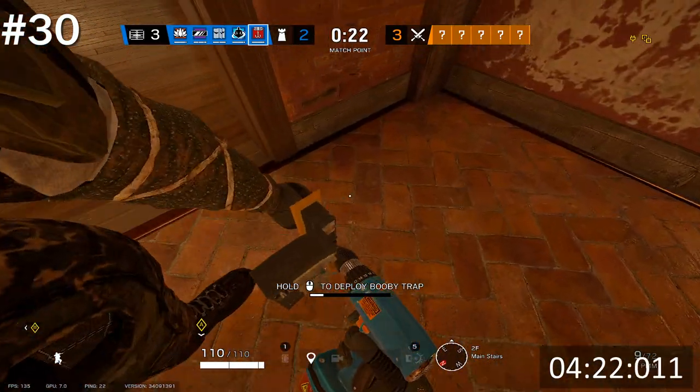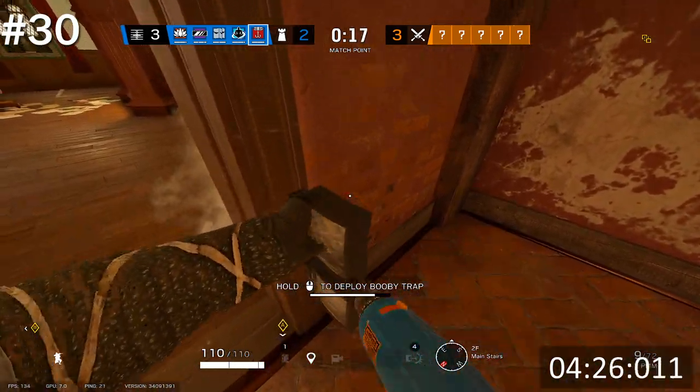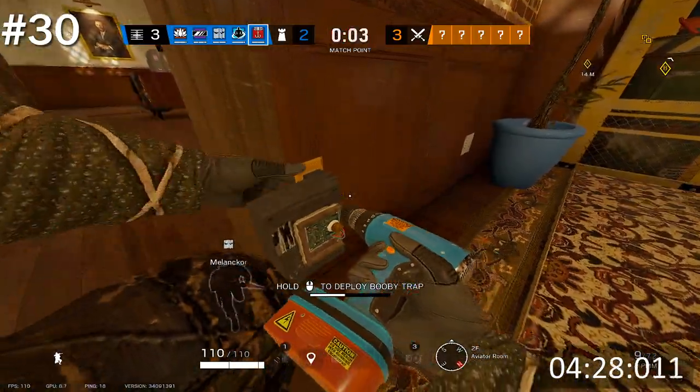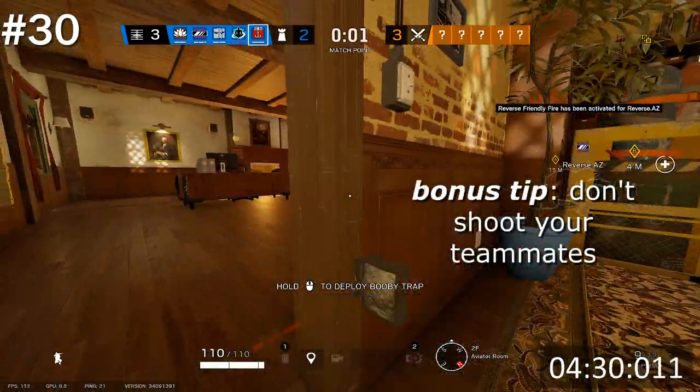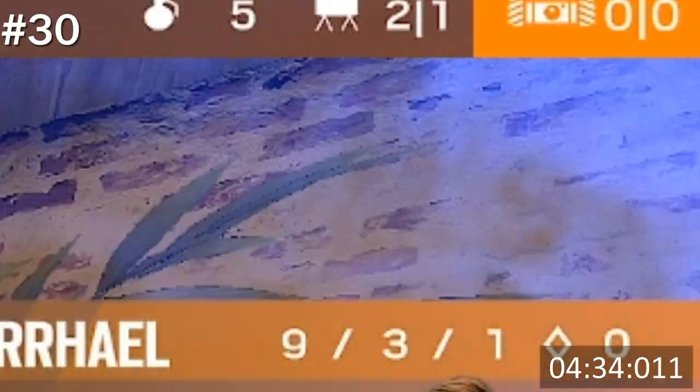Kapkan recently got the ability to put multiple EDDs on doorways and windows. Since this update is so new, attackers aren't used to checking for more than one trap. Since two EDDs can kill most attackers, placing two on one doorway can often get you a kill.